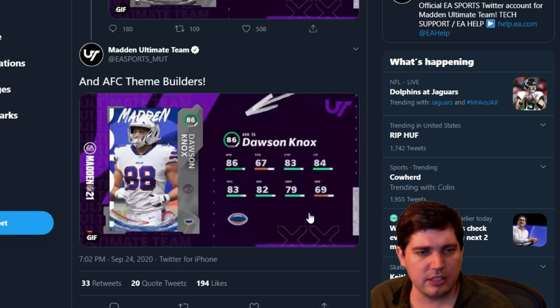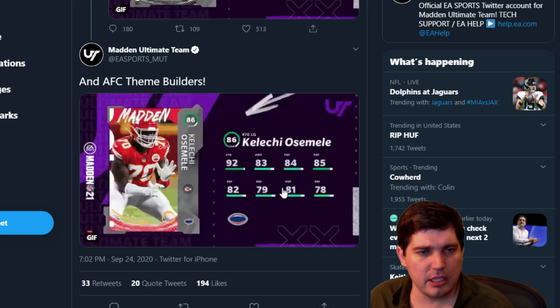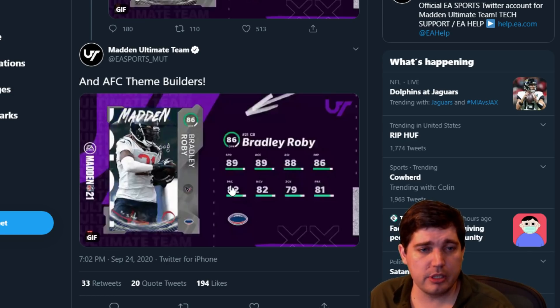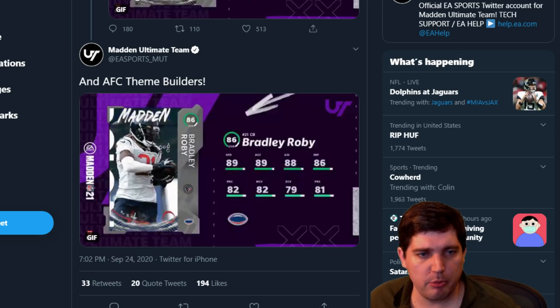I think my favorites are these fast DBs they bring out. Team builders — it's going to be a fast DB promo and outside linebackers. The speed on the outside linebackers is just kind of cool. I don't mind Bradley Roby's card one bit — 89 speed, 89 acceleration, 88. Sure, stats are great, but speed's more important.